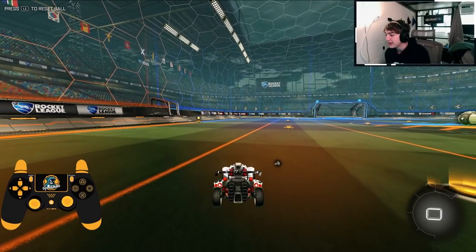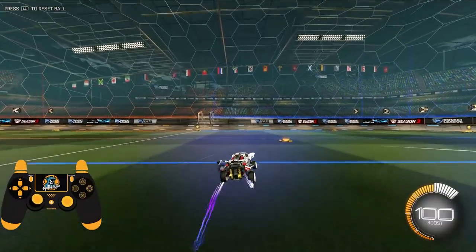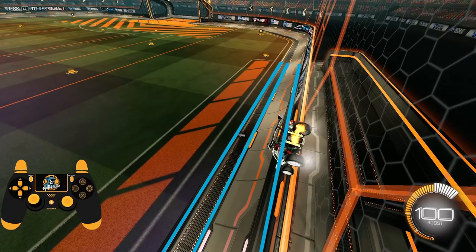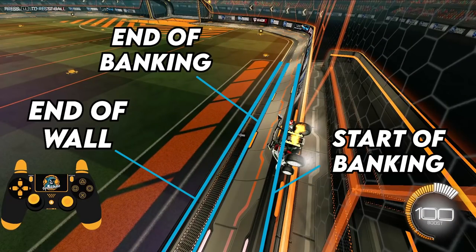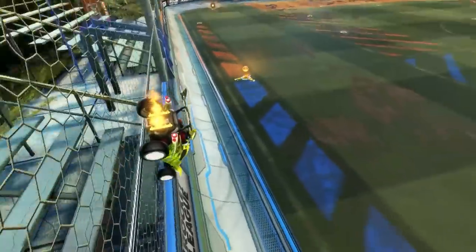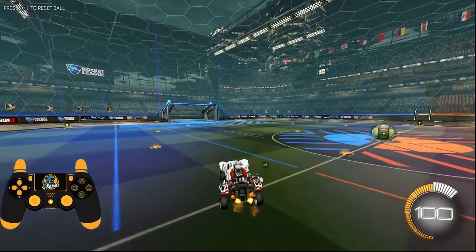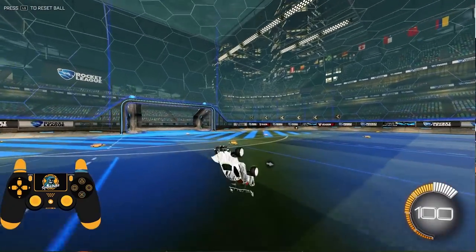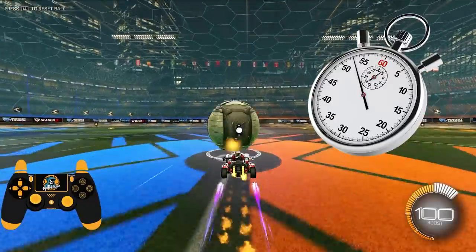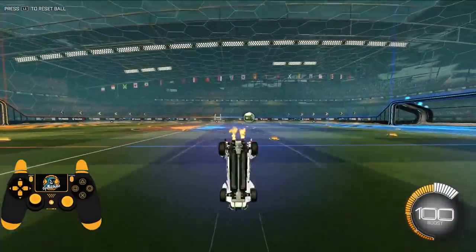The sidewall is going to be the easiest place to start learning the curve dash mechanic, because the markings next to the sidewall are very clear and easy to follow - a super nice guide when learning the timing. At the end of the day, this mechanic is simply a wave dash trick, so it really comes down to timing more than anything else.